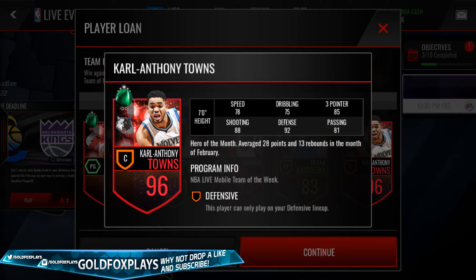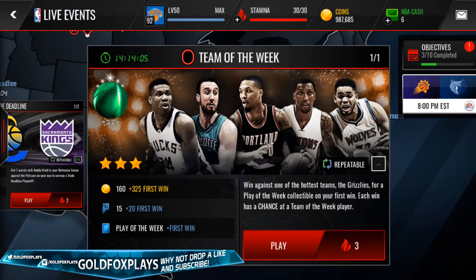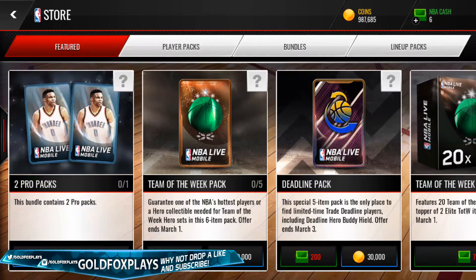NBA Live Mobile is introducing the concept that whatever lineup a player is in, that's their best stat — what they're known for. Towns' 85 3-point shot is amazing for a center, 88 shooting is amazing for a center, and 81 passing is also amazing for a center. This card is pretty awesome, though he is not better than the 2-way All-Star Master 96 overall Karl-Anthony Towns in some ways. Also, there are new packs available.